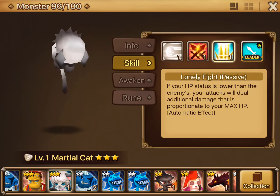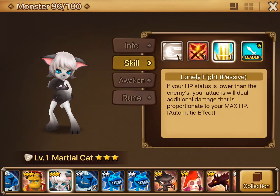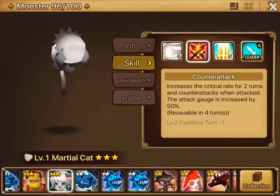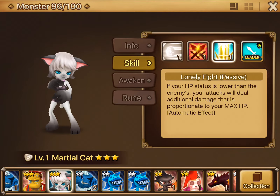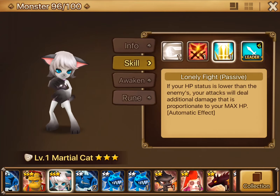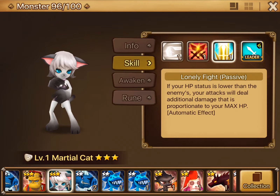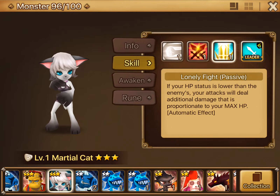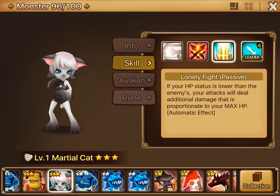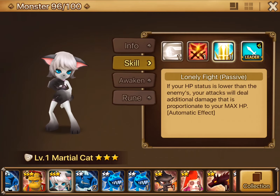Rune-wise, the number one choice is Rage runes. And then you can either do Blade — she does have a crit rate bonus, so if you can't get good crit rate substats, Blade runes for sure. Or you could do Rage Focus, and that'll help that stun land, especially if she counterattacks and applies the stun. You could also do Rage Nemesis, because she's going to be quite slow, so the lower her HP drops the sooner her turn will be, which is ideal when she's being attacked.